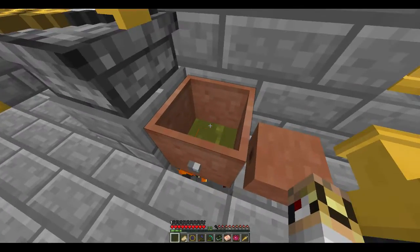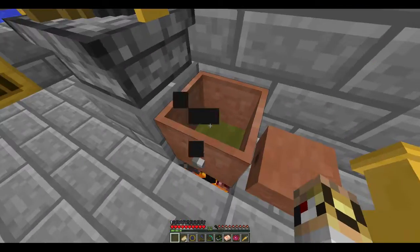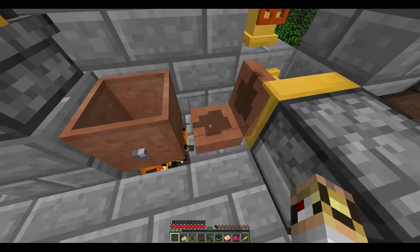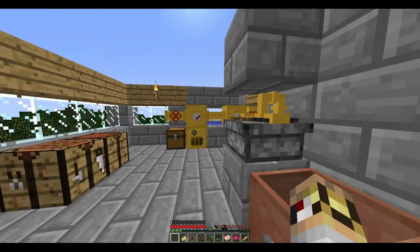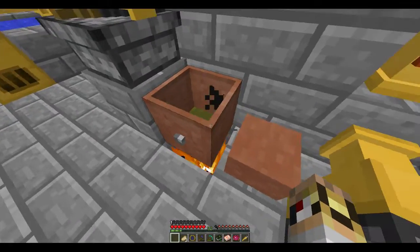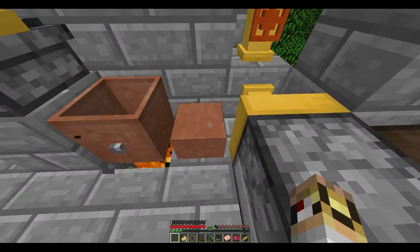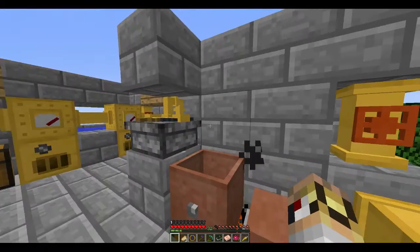You basically put one zinc and three copper bars in there, and then you can pour them into the mould. One of the things I figured out was this plate mould - not the ingot mould - is actually much more efficient for a lot of these recipes. Out of two zinc and six copper you actually get twelve plates, whereas ingots you only get eight. So it's really efficient for making the Flaxbeard recipes.